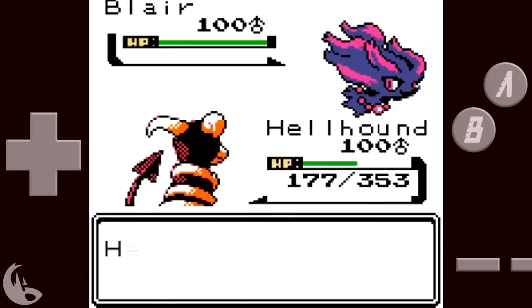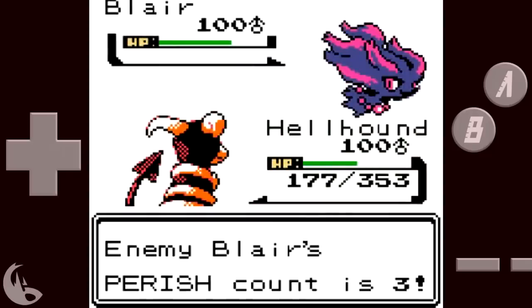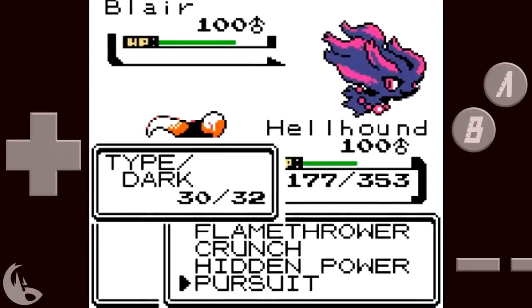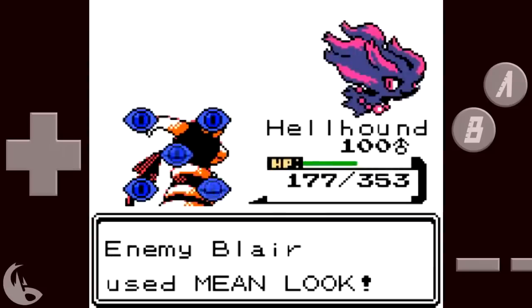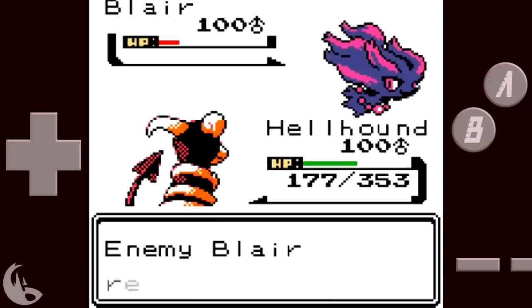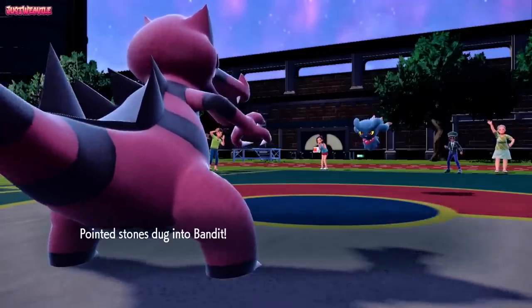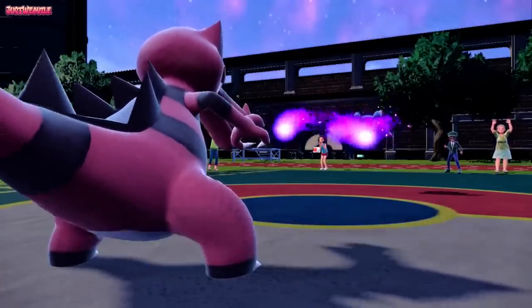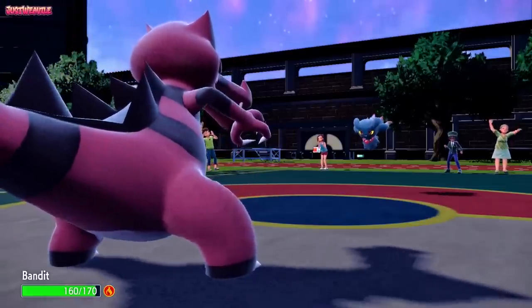Misdreavus both was and wasn't like its evolution Mismagius. Sometimes it ran an all-out Nasty Plot set with offensive investment, similar to Mismagius's playstyle. However overall, Misdreavus leaned more towards bulky defensive play. This had its precedent in Gen 2 OU, where Misdreavus was itself a fully evolved Pokemon and had a playstyle entirely focused on bulk — walling Snorlax and utilizing tricks like Perish Song. Then, when Eviolite came around in Generation 5, it continued that vein utilizing moves like Will-O-Wisp and Heal Bell with greater efficiency than the comparatively fragile Mismagius.